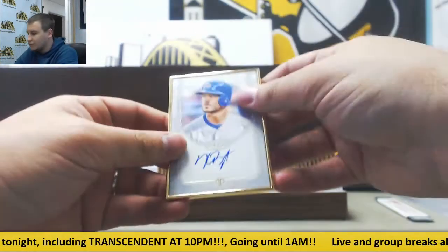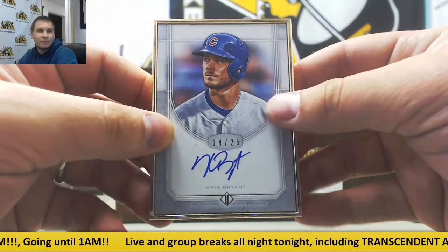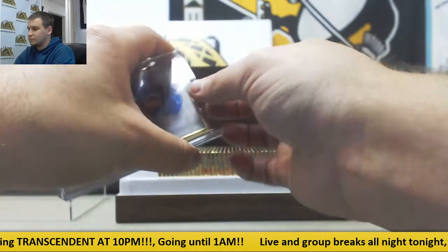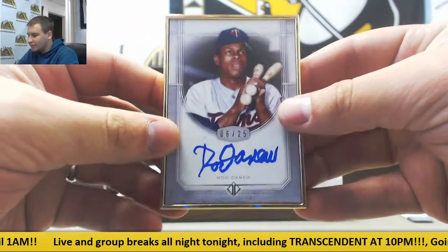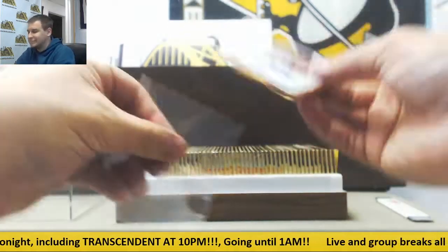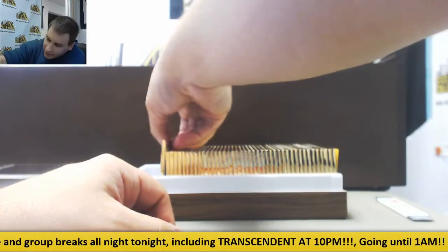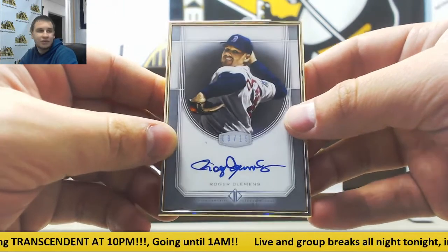Next one up, of course, Chris Bryant, 14 of 25 — one of my favorite cards in this set. Next up, another base autograph, 6 of 25, Rod Carew in a Twins uniform. Next we have another silver, 8 of 15, Roger Clemens in a Red Sox uniform.